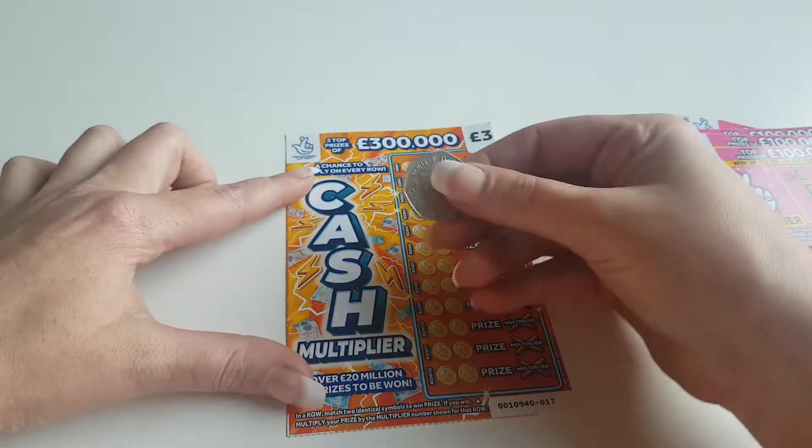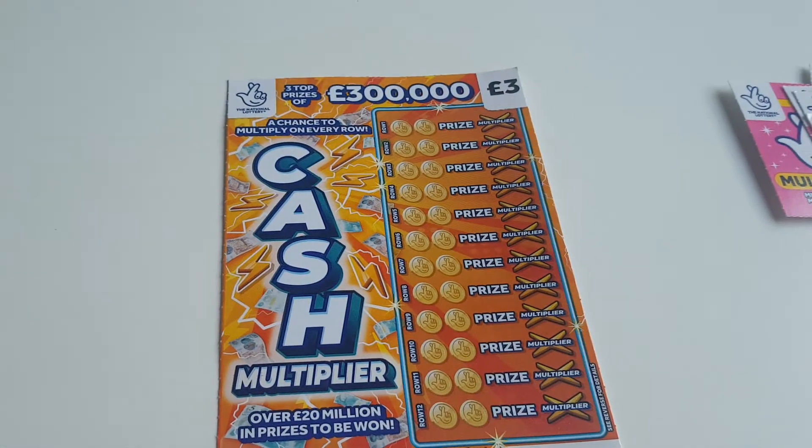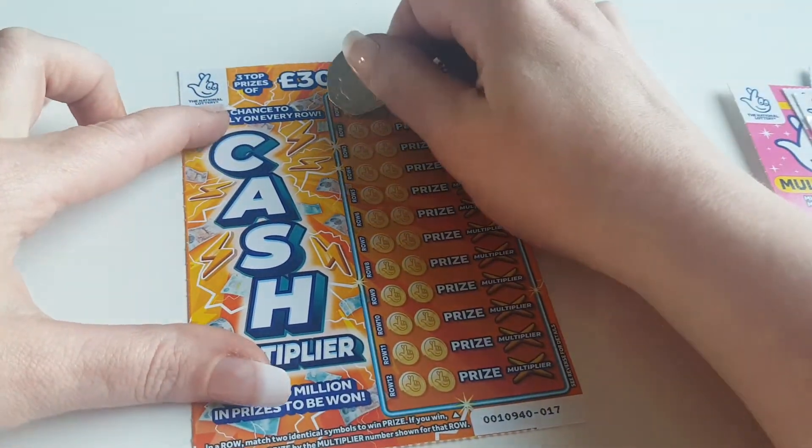Fingers crossed — we're going to use a 50 pence coin today. Give us a second, I'll zoom in a bit so you can see the cards better. That's a bit better, so we're just going to get straight into it.